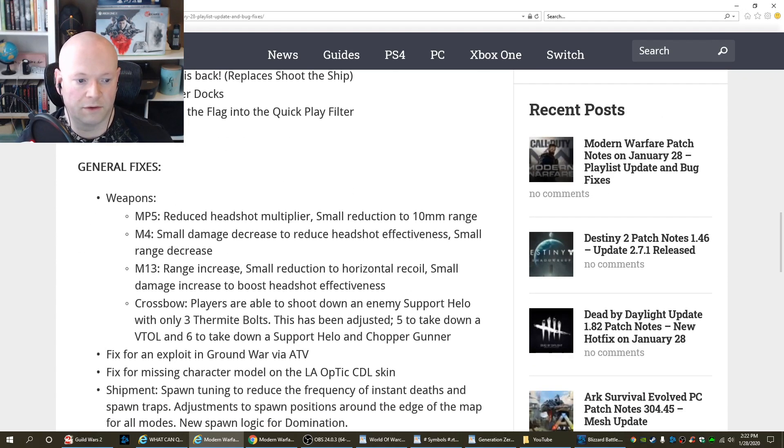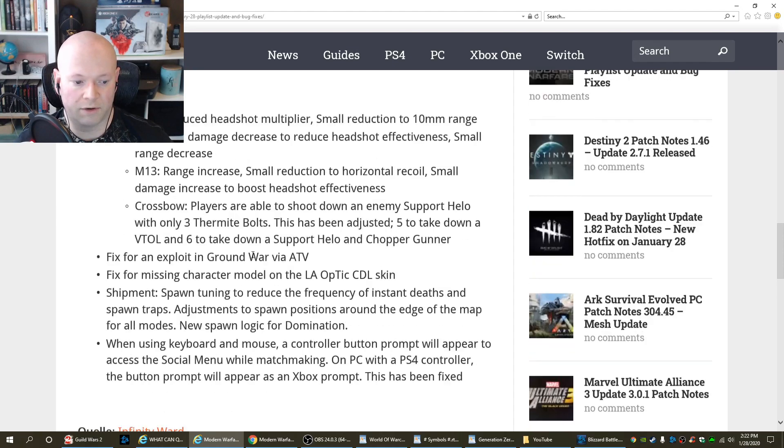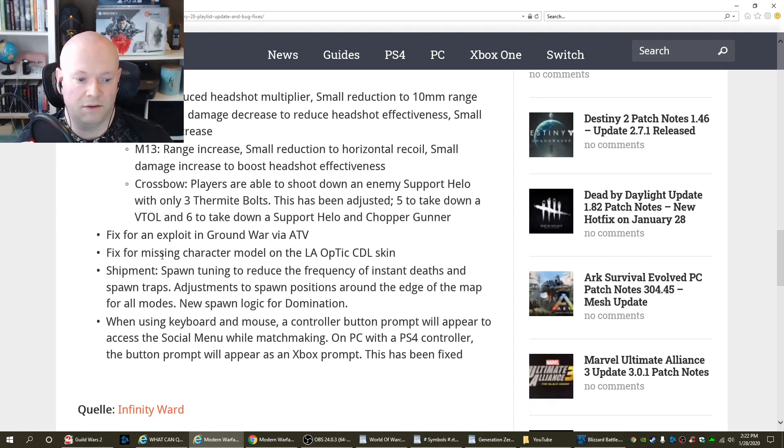Moved Capture the Flag into the Quick Play Filter. General Fixes — Weapons: The MP5, reduced headshot multiplier, small reduction to 10mm range. M4, small damage decrease to reduce headshot effectiveness, small range decrease. M13, range increase, small reduction to horizontal recoil, small damage increase to boost headshot effectiveness. Crossbow: players were able to shoot down an enemy's support helo with only 3 Thermite Bolts — this has been adjusted to 5 to take down a VTOL and 6 to take down a support helo and chopper gunner. Fix for an exploit in Ground War via ATV. Fix for missing character model on the LA Optic CDL skin. Shipment spawn tuning to reduce the frequency of instant deaths and spawn traps, adjustments to spawn positions around the edge of the map for all modes, new spawn logic for domination.